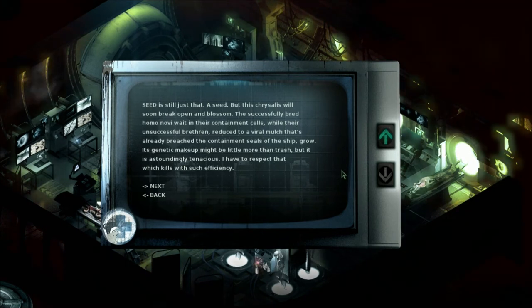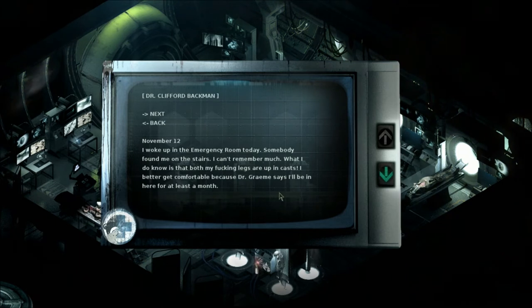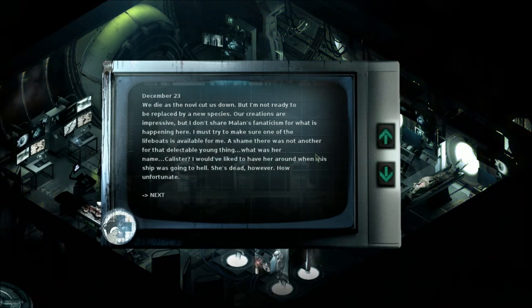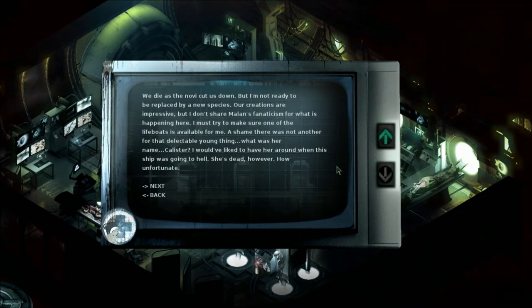Its genetic makeup might be a little more than trash, but it is astoundingly tenacious - I have to respect that which kills with such efficiency. November 12th: I woke up in the emergency room today. Somebody found me on the stairs. Both my legs are in casts. December 23rd: We die as the novi cut us down, but I'm not ready to be replaced by a new species. I must try to make one of the lifeboats available for me. A shame there was not another for that delectable young thing. What was her name? Callister. She's dead, however. How unfortunate. Yeah - for her, not you.